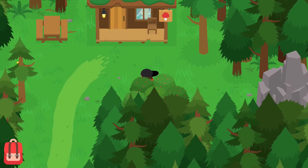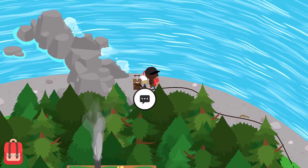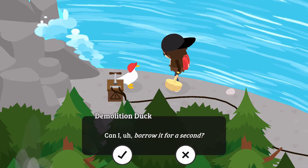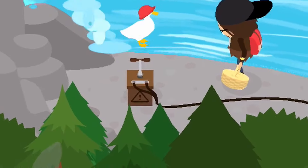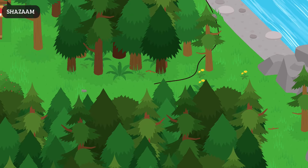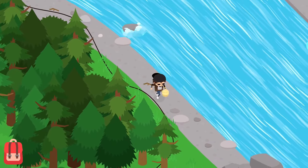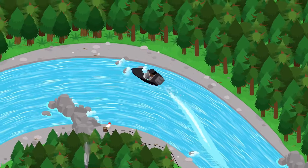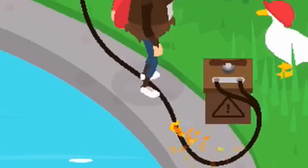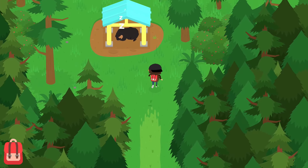We can use the dynamite to blow up the rock blockages - the one near our house so we can park the boat and access the river. Let's run up to this duck. 'Hiya pal, I've got a job to do but I'm missing a key ingredient - dynamite. Is that a stick of dynamite? Can I borrow it?' Stand back and watch a professional work! That's going to be a whole lot easier to access. Let's clear the one leading to our house too - shazam, that's cleared! Now this leads right up to our house.